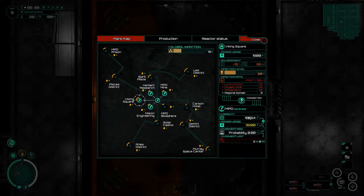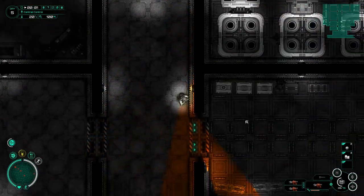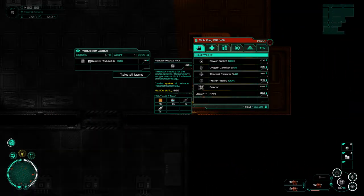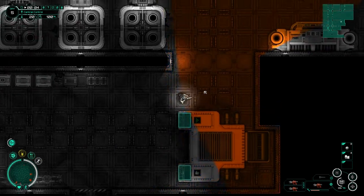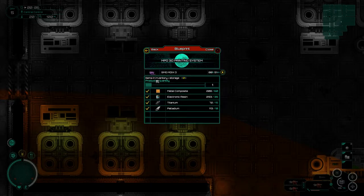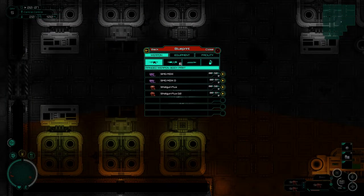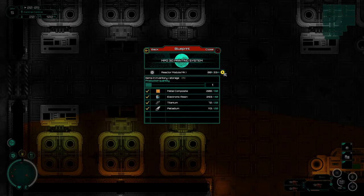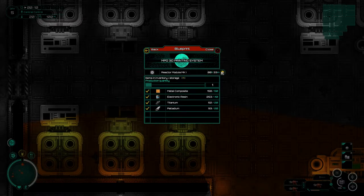Power usage is getting pretty close to our power capacity, so let's check our produced items. We got a reactor module here to go put in somewhere, and let's queue up another one as well. We really do need to get another reactor module. We can't do level two software yet - it requires level two research software - but we're working on that. Let's make two of them.